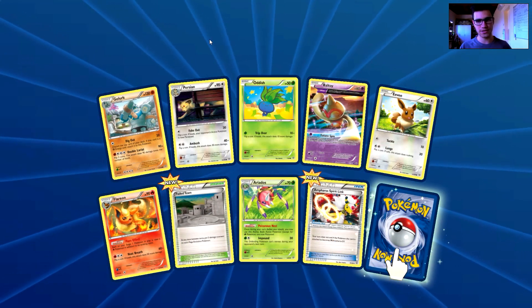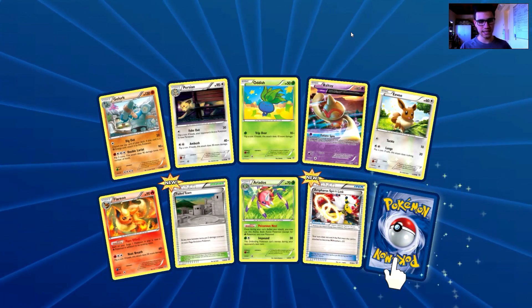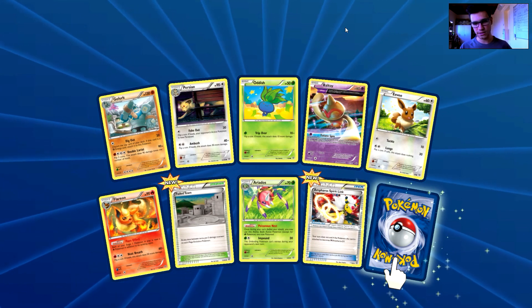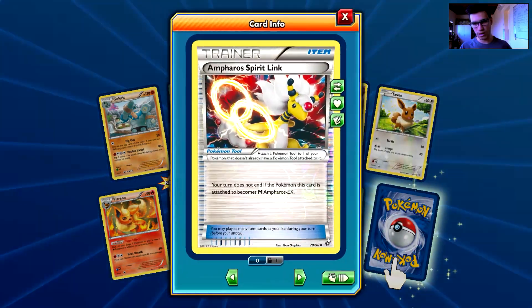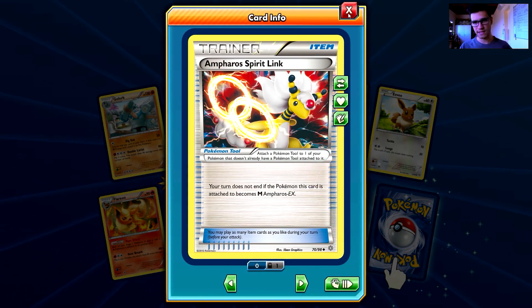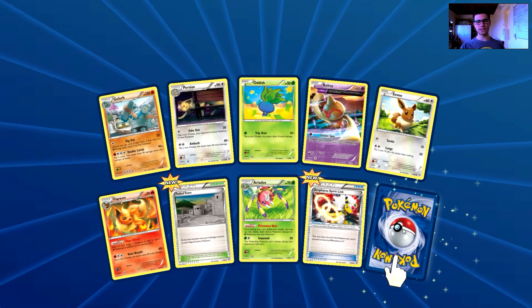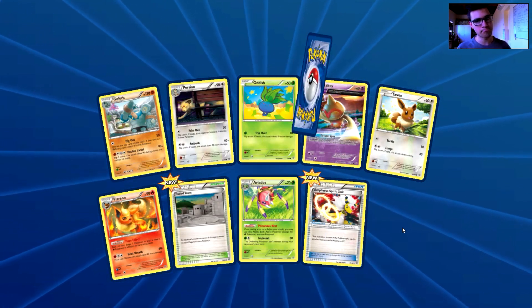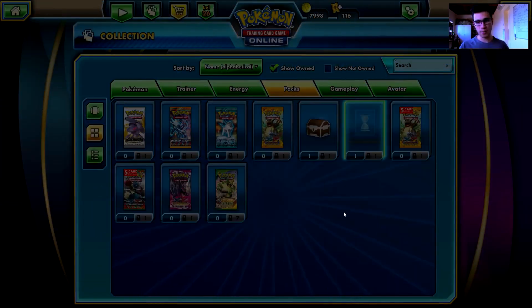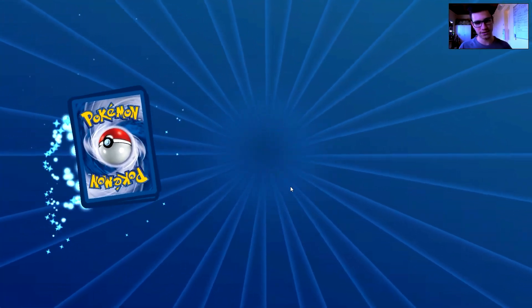So we have a Golurk, a Persian, a Baltoy, an Eevee, a Flareon, a Faded Town, an Ariados, a reverse holo Ampharos, a Spirit Link — that's an uncommon reverse holo — and the first rare in this video is a Vespiquen, an Ancient Trait card, a non-holo rare. I have three of those already. Not impressed, as you can notice.